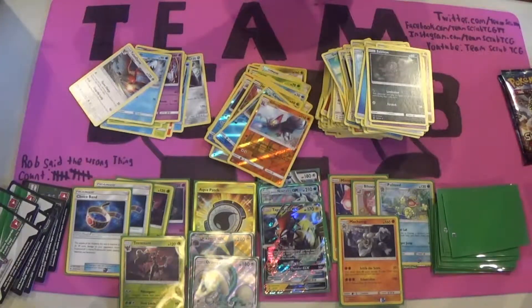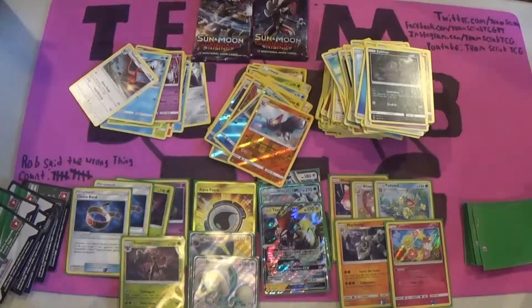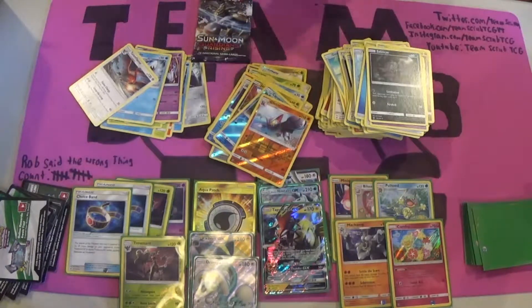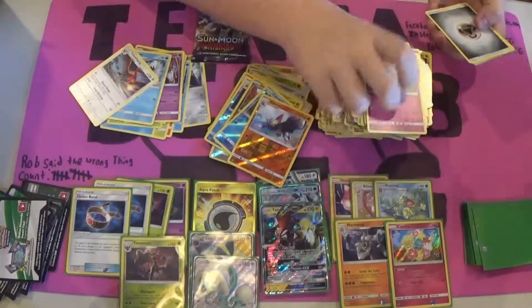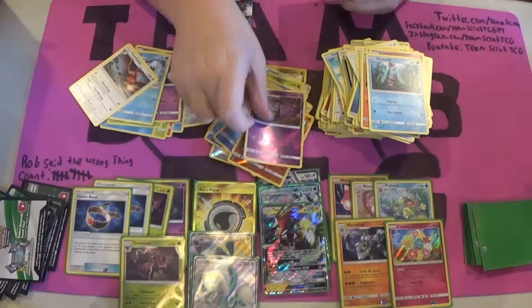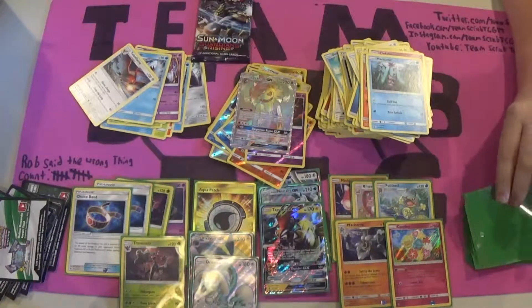Last two packs — Kommo-O and Lycanroc. We'll open the Lycanroc pack. We haven't pulled a Lycanroc out of any of our boxes — maybe we can pull one. A Fletchling, Geodude, Barboach, Rockruff, Clefairy, Steel Energy, Lampent, Clefable, Marnie, Gothitelle, Reverse Foil — and speaking of Lycanroc, a Hyper Rare! A Hyper Rare Lycanroc GX! This box has been amazing!